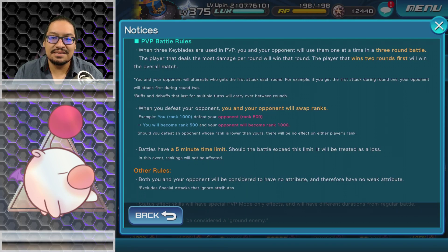When you defeat your opponent, you and your opponent will swap ranks — for example, if you're rank 1000 and defeat rank 500, you become 500 and they become 1000. Battles have a five-minute time limit; if the battle exceeds the limit it will be treated as a loss. This completely reminds me of Tai Chi Panda PVP — that's exactly what this is. Even though here we don't have our familiars and pets giving us certain perks in the same way.